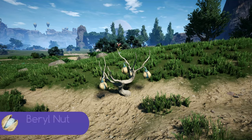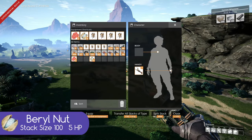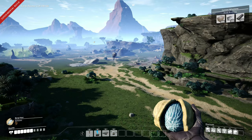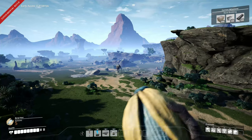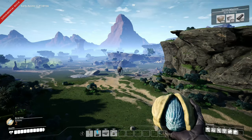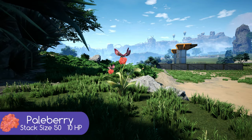The first health item we have are nuts. You can place a nut into your player's hand slot and when consumed, it will restore 5 HP or half a bar in the bottom left hand corner, as you can see in the video here.